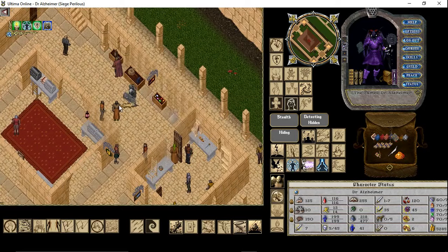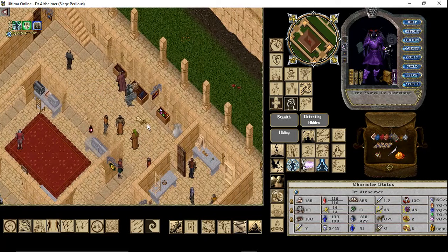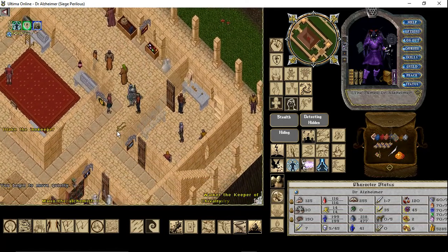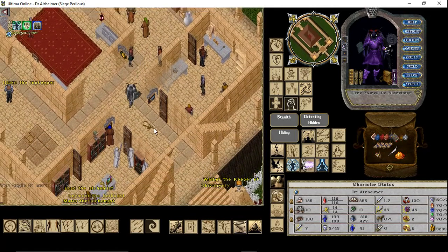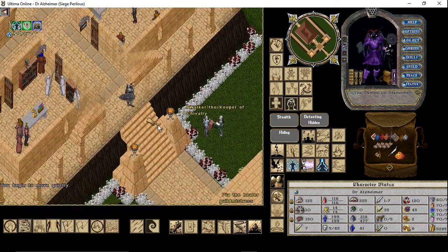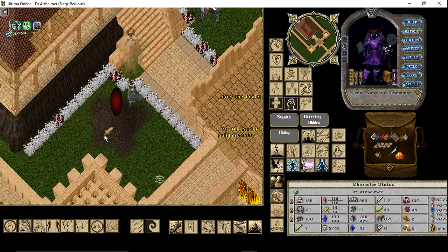I will start at Luna because you have to remember this guy, Goro the mayor, for the quest you need for entering the Bedlam dungeon. Both places you have to visit for doing the quest can be easily accessed by switching between Luna and Umbra through the Moongate.